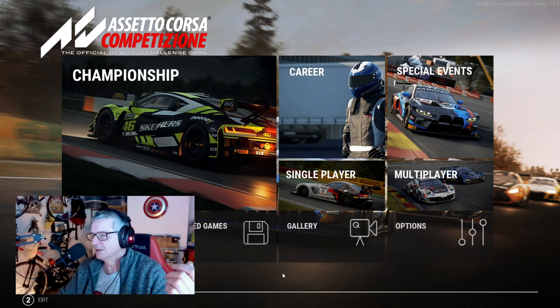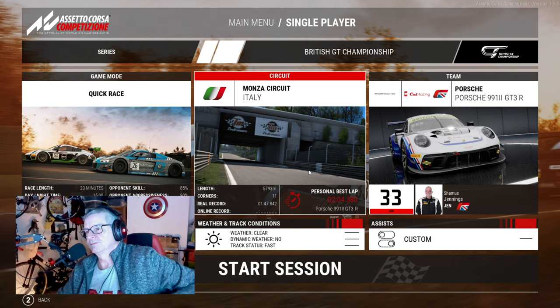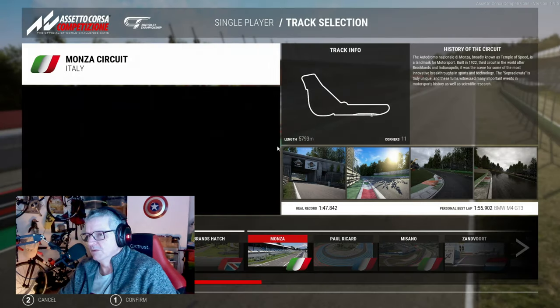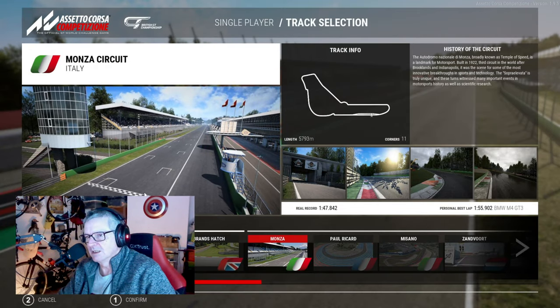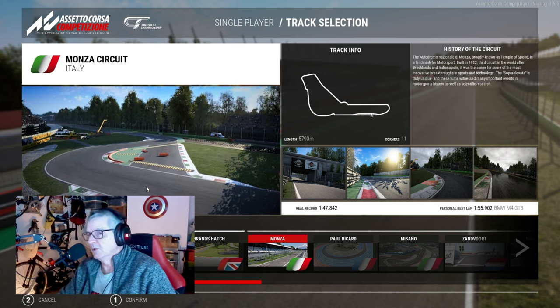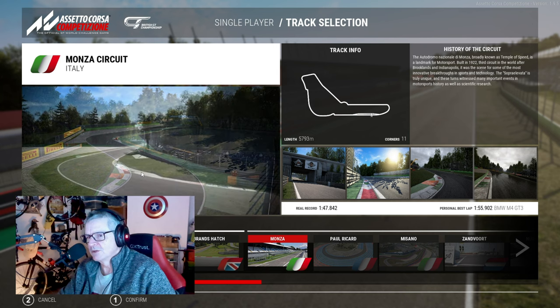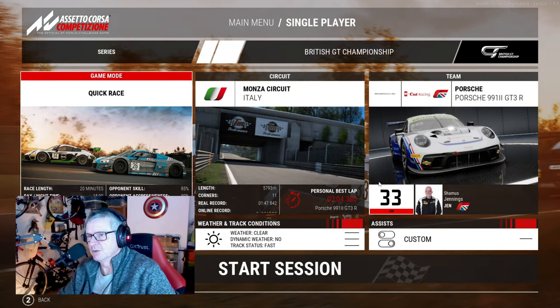One of the ways of improving it is a single player AI race, and we're going to set one up. For the benefit of this video it's not the first one I've done - I've done quite a few now. The interface in ACC is lovely, so easy to use. We're going to stick with Monza because I like Monza, and from a beginner's point of view it's an easy track to negotiate.